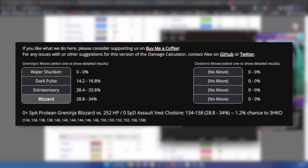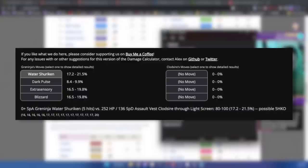Putting 136 Special Defense EVs into Clodsire and adding a Light Screen — I think Light Screen and/or Reflect are going to be vital to this raid. With those two super effective moves, Extra Sensory and Blizzard are not even breaking 20% damage on Clodsire. This gives Clodsire plenty of opportunities to use a Heal Cheer and/or a Defense Boost.